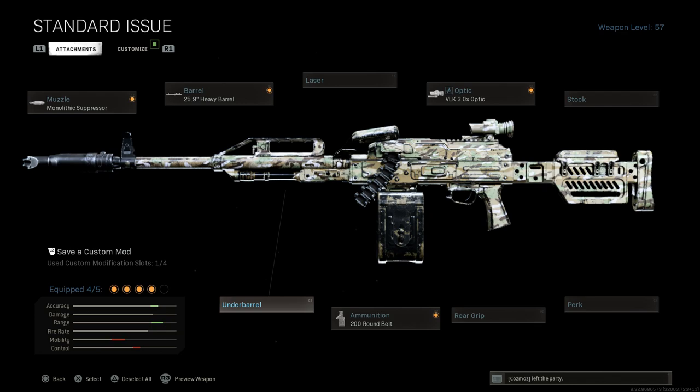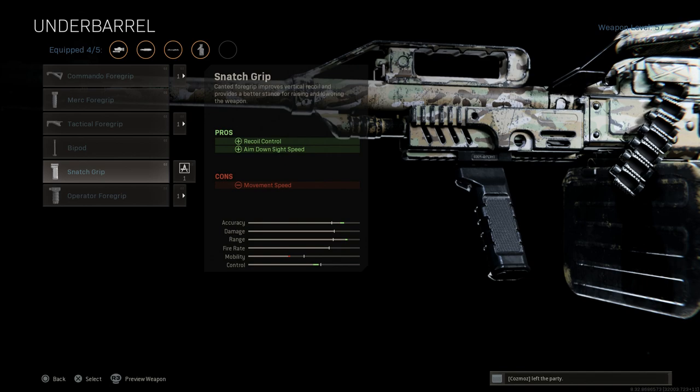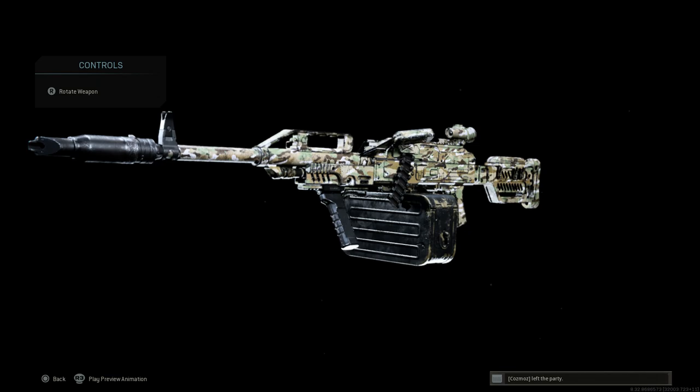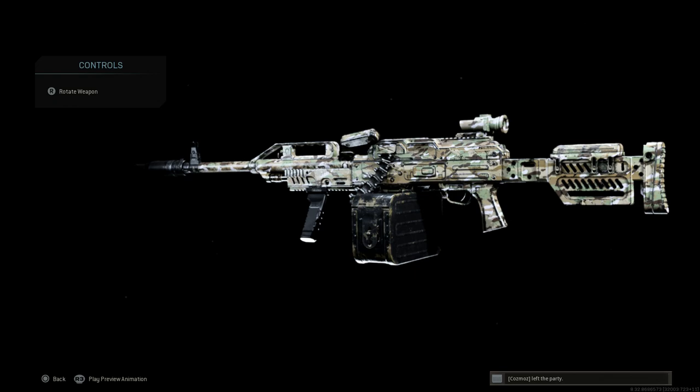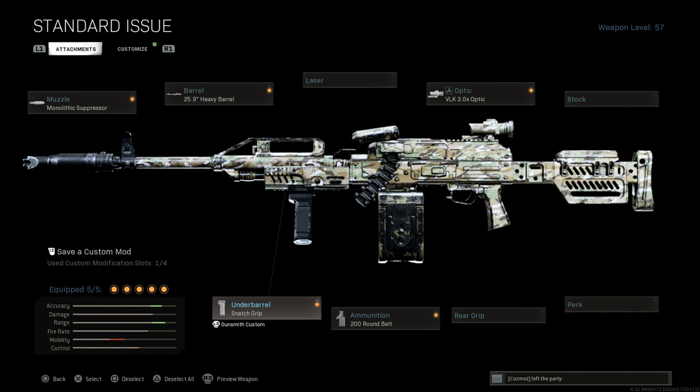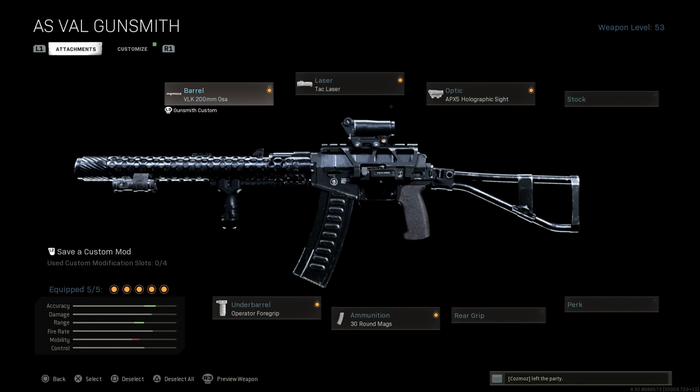The 200-round mag lets you just dump ammo at people. The snatch grip helps with recoil control and ADS speed — the con is movement speed, but you get that ADS speed and recoil control which is huge for this weapon. This is the PKP Pecheneg 200-round build. The mobility increase from that 25.9 inch barrel is amazing. Very accurate, easy to control recoil, fast rate of fire — definitely still the best machine gun in the game. It will destroy squads, and the TTK is very very quick.